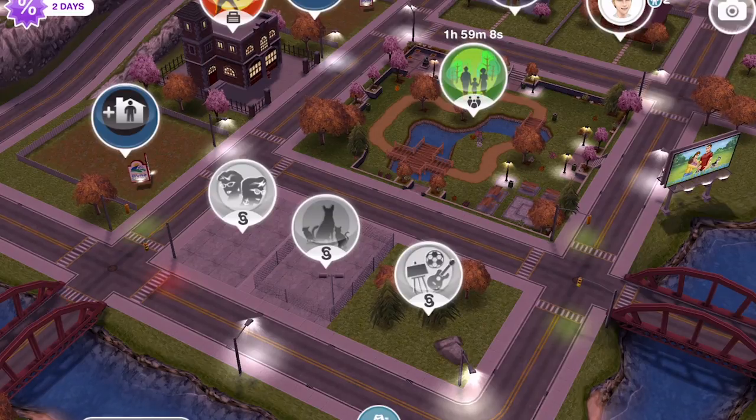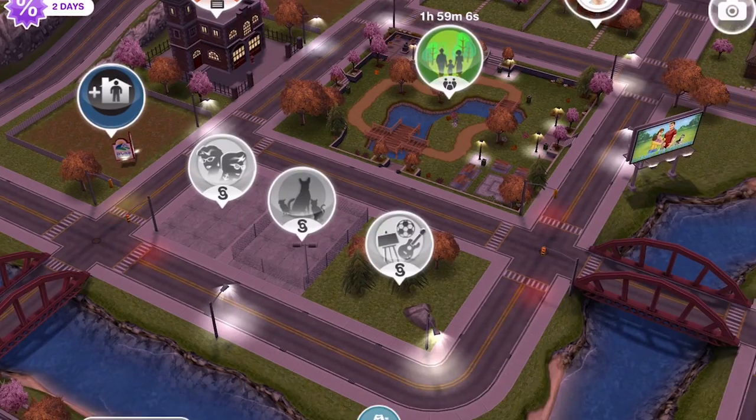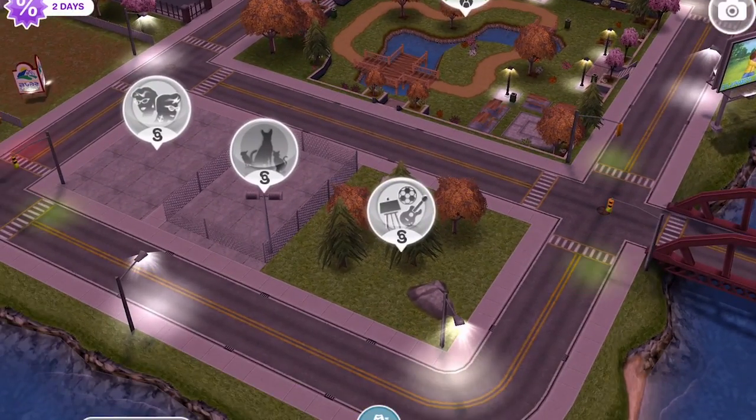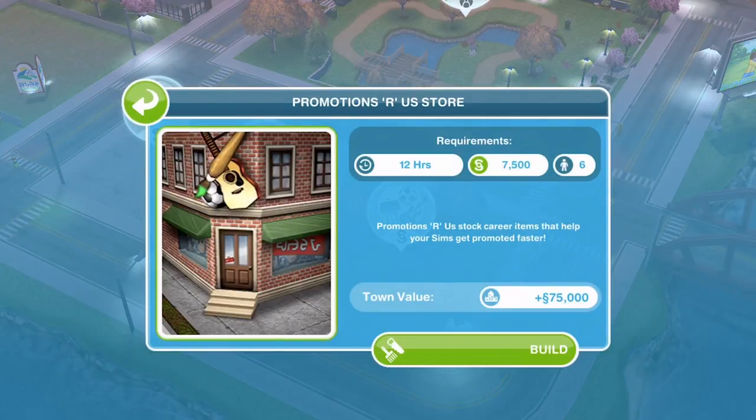Just before we move forward, here's a little tip. In the next quest, we are going to have to buy something from the Promotions R Us store. That store is out on the town map and it's where you can buy hobby and career items. Click on it and get it built now, because if you need to build it when the next quest comes up, you might run out of time. For me it's going to take 12 hours, costs 7,500 and I need 6 sims. That may be different if you've built other buildings in your town. I'm going to get that started.